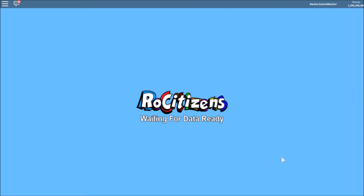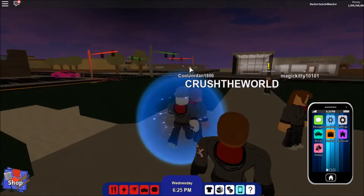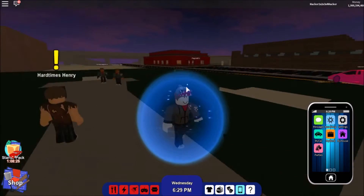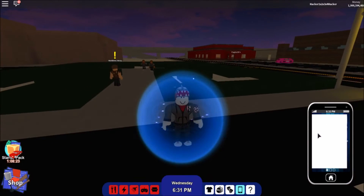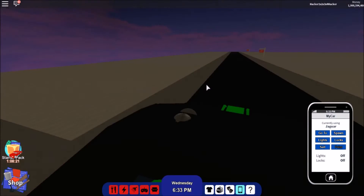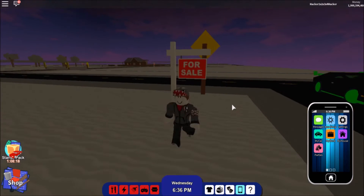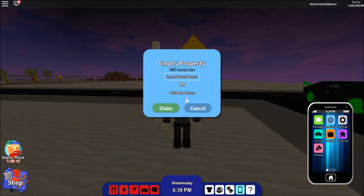So it has to be something like this: Claim, Escape, R, and Enter — and you will get this sign. I did it wrong that time, so that's why you have to be careful. This glitch is a bit harder than the last one. You want to hover on Claim and then hover your finger on Escape and R.